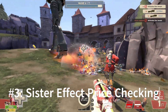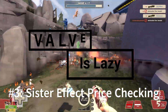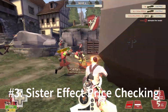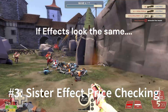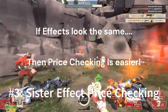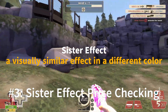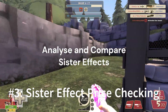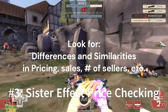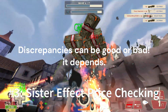Number 3: sister effect price checking. Valve's approach to making unusual effects in TF2 can be seen as creatively economical — many effects are essentially clones of each other, sporting different colour variations. This characteristic unveils a strategic avenue for price checking. By identifying an effect's sister effect, you can gauge a more accurate price point for your item. Engage in a comparative analysis between the item you're interested in and its sister effect, looking for discrepancies in prices, sale history, and the number of sellers on the market.